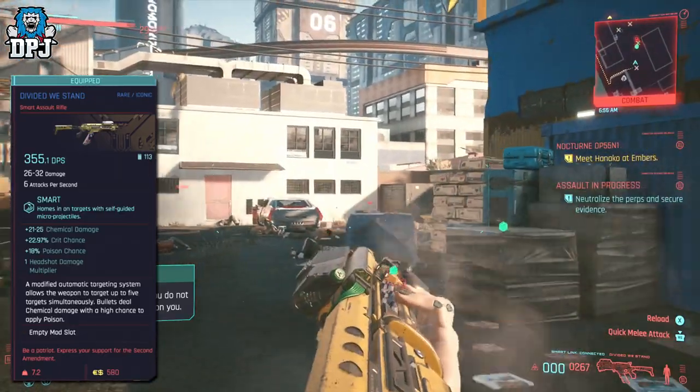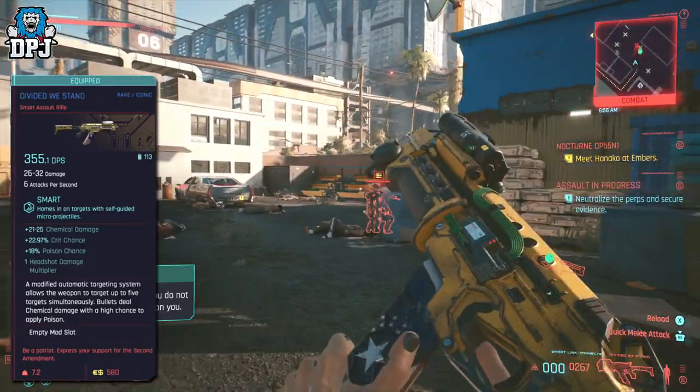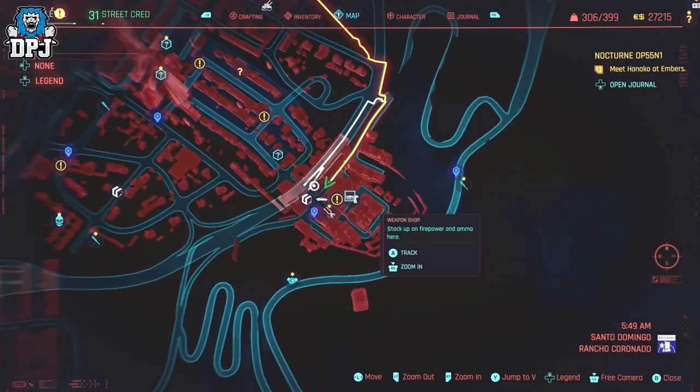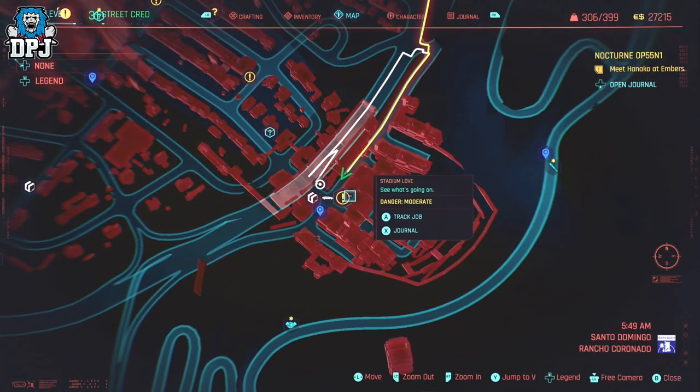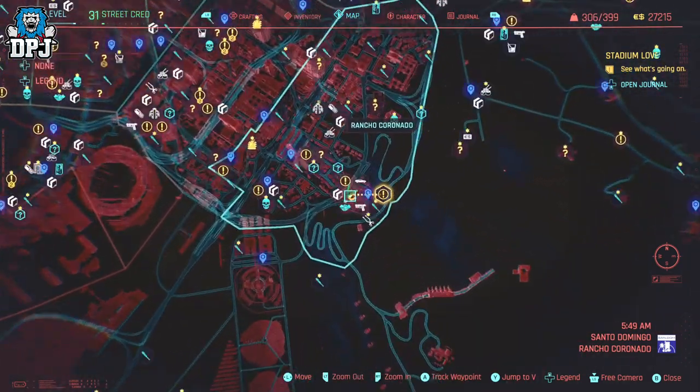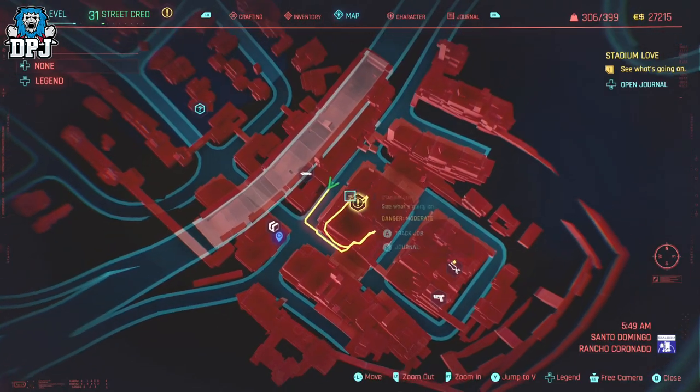This weapon is rewarded from a secret mission that only pops up once you get to the area it's found. The mission is found within the Rancho Coronado area as you can see on screen now, and like I said it won't appear on your map until you get near it. So travel here and it will appear on your map.